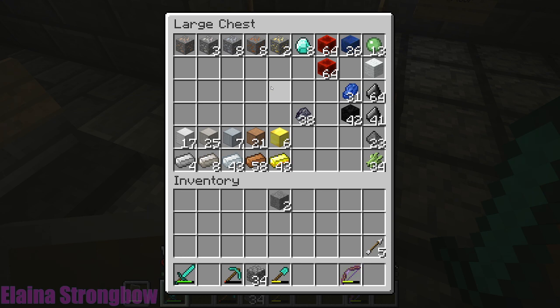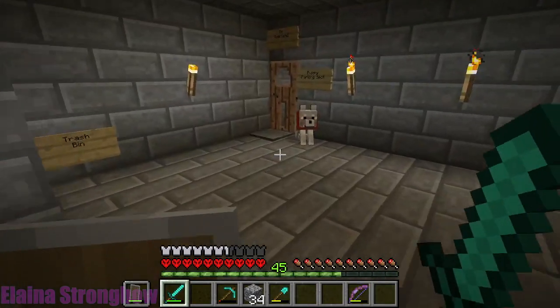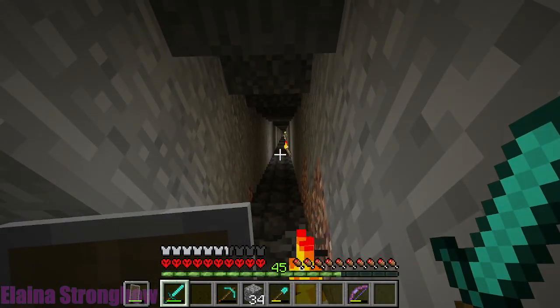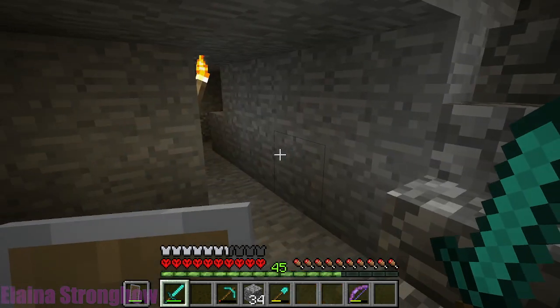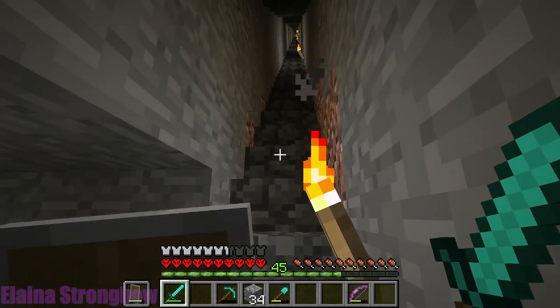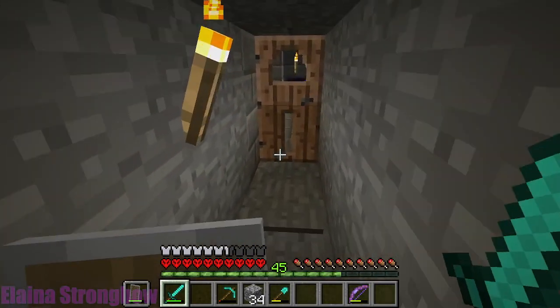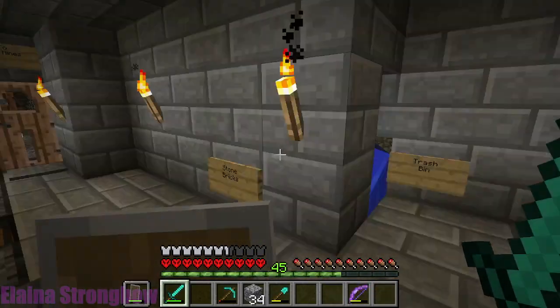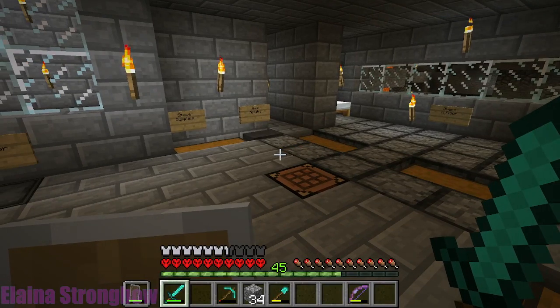The first thing I do is always establish a mining base. I dig straight down to the Z axis of 13 — that's where I've always played, and I find enough diamond and other resources there. If you hit F3, you can see on the left side about the sixth line down the XYZ coordinates; that middle number is 13, meaning I'm 13 blocks above bedrock. My base is always there. I drill down, gather things, and eventually put in a minecart. I create a safe space, light it up, and lock out the doors so creatures can't come in and kill me.